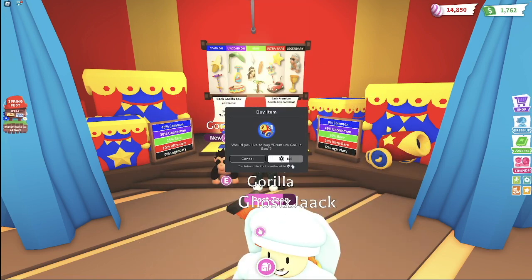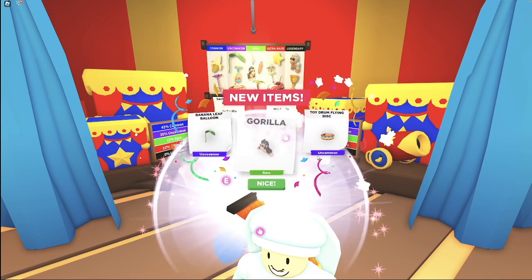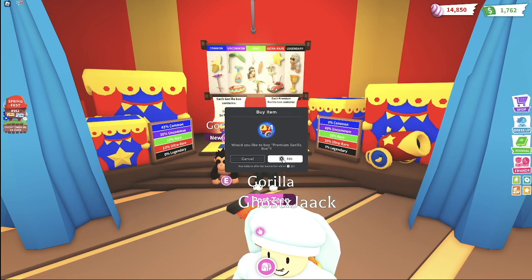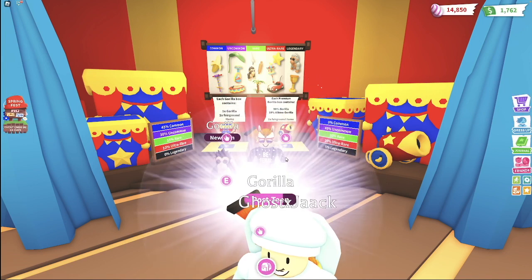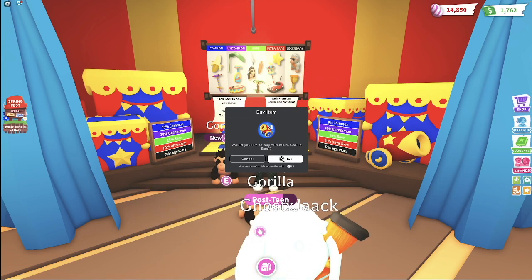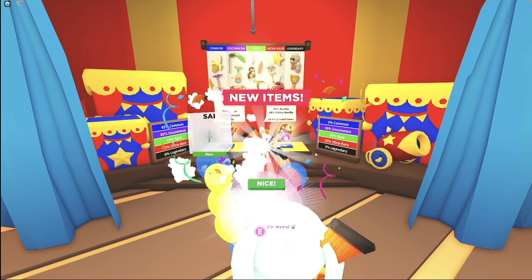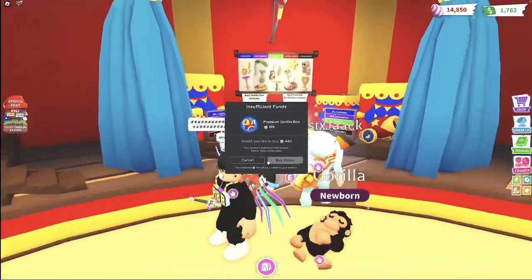Regular gorilla. Give me two gauntlets and one albino gorilla — that'd be insane if we got those in the last box. We need two gauntlets and one albino gorilla. Albino gorilla, 10% chance — we've already opened over 20 boxes and haven't got one. It's one in every 10 boxes. But there goes all of our Robux right there.